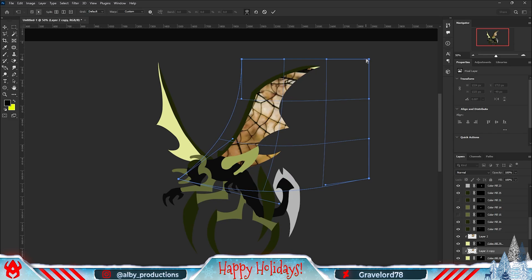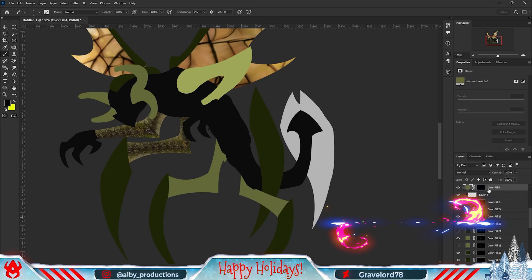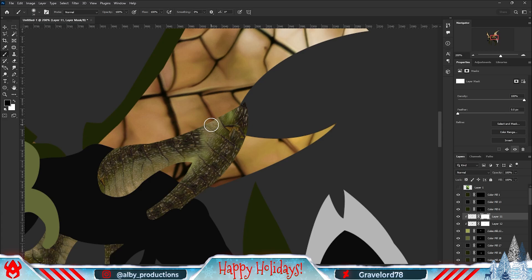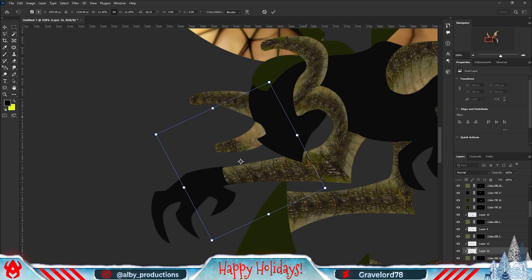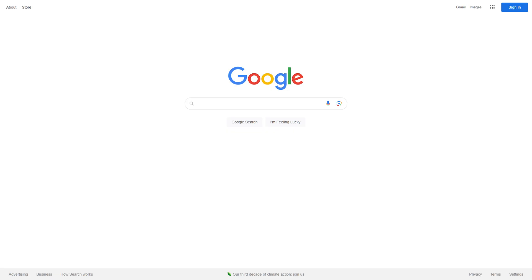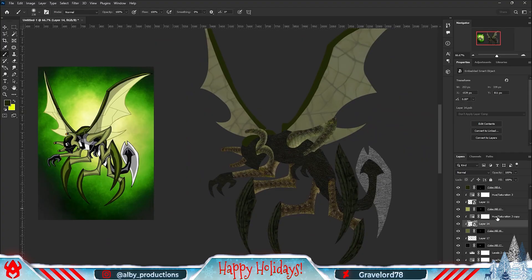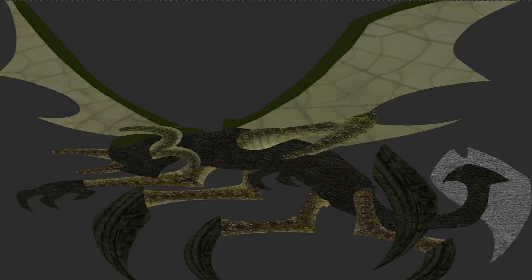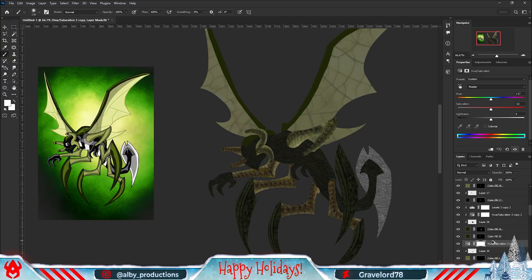After that I started working on his arms and legs, which is pretty much the same process as with the wings - I added the textures and warped them according to the shape. I'm not really gonna narrate this part anymore because it's just the same process over and over again. After I spent a tedious amount of time searching for textures on Google, I came up with a result that looks pretty nice - let's just ignore the fact that his legs and arms look like a bunch of bamboos. At this point it looks like something to make you puke.